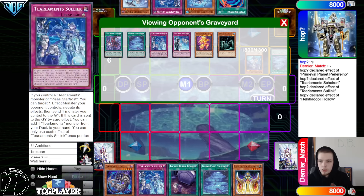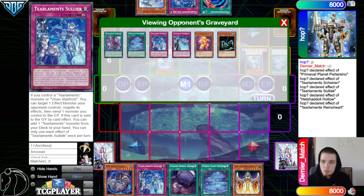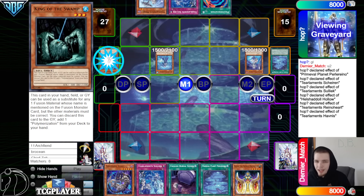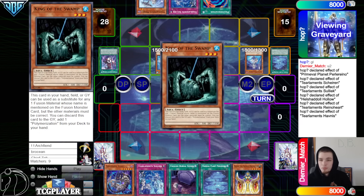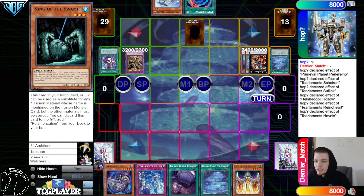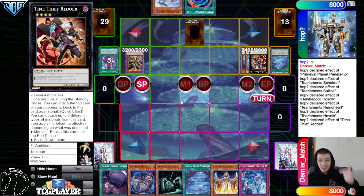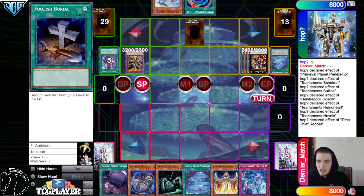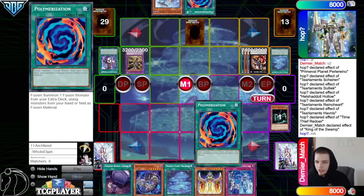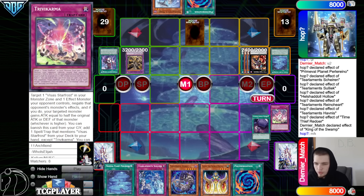Could have grabbed Tear Cash but isn't using that because we went through all three of our traps. Rhino effect go dump Rhino, dump Havness. Havness effect — put back Havness, King of the Swamp, then bring out Grapha, overlay into Redoer, set So-like, pass. They draw King of the Swamp — obviously King of the Swamp being a lot better going second. They hit Foolish Burial off the Redoer, then King of the Swamp effect go ahead and search out Poly.